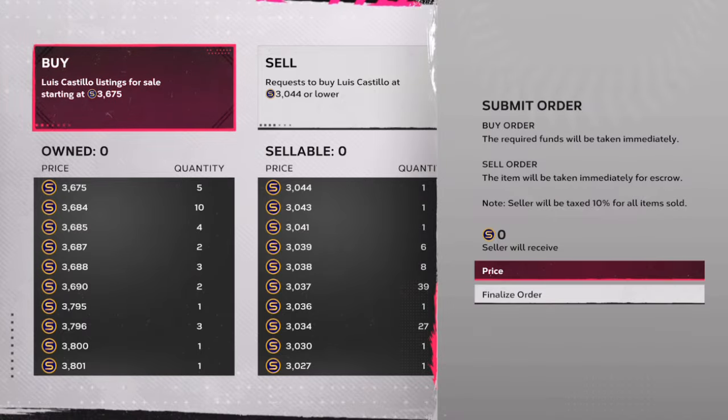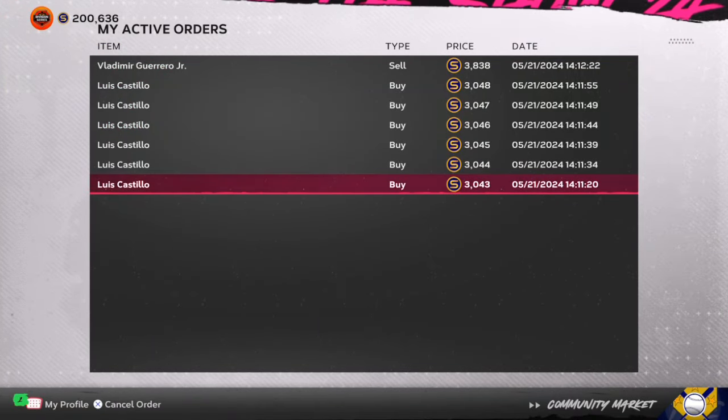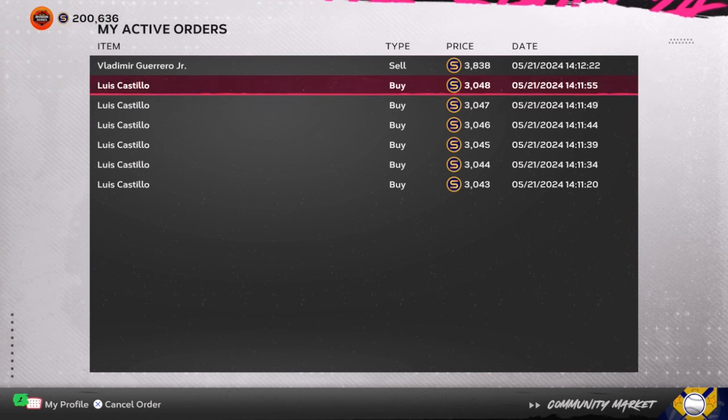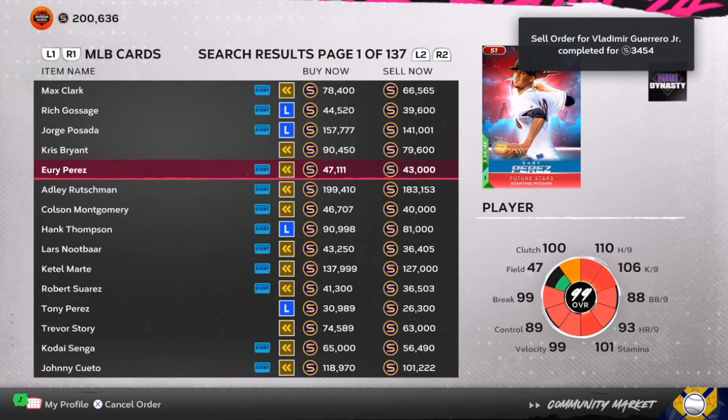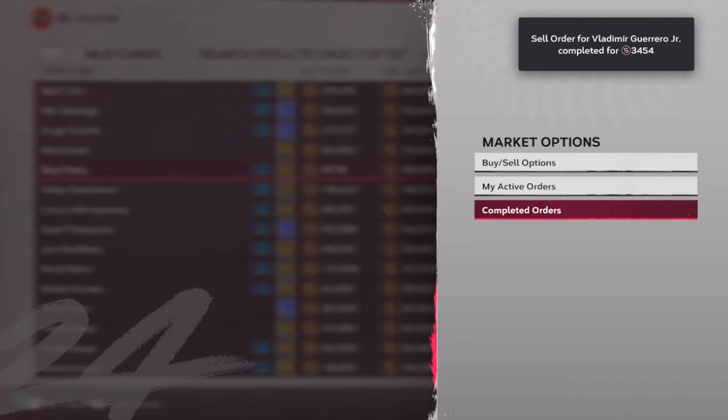Louis Castile has a nice stub gap — 3,675 on the left, 3,045 stubs on the right. That's going to give you over 300 stub profit. Three times 300 profit is 900 extra stubs. This will help you finish your collections and buy any player that you want.